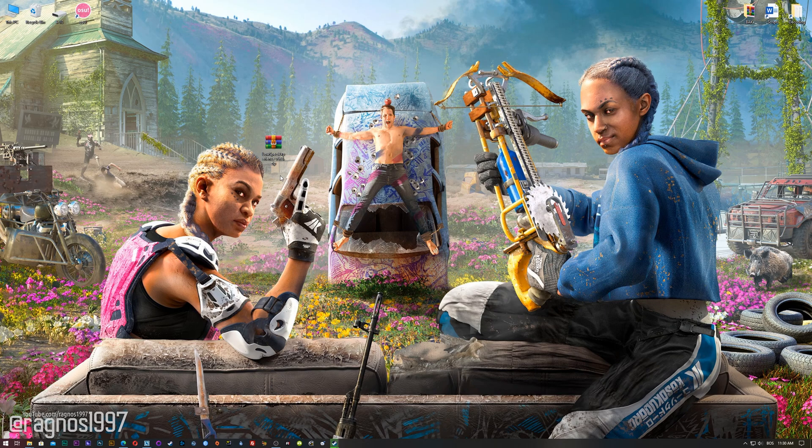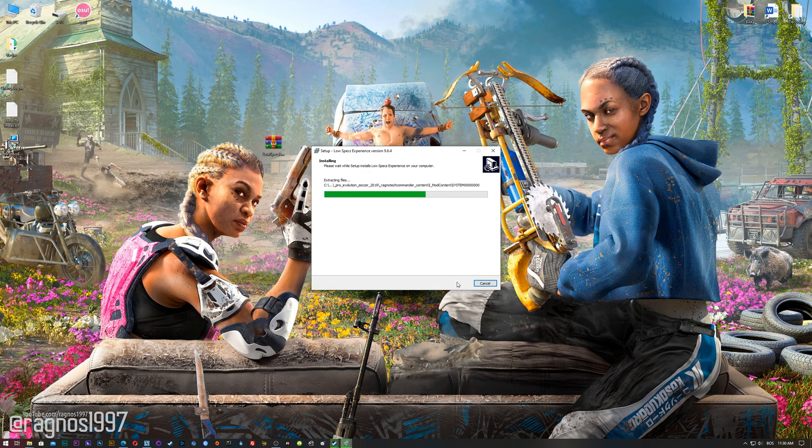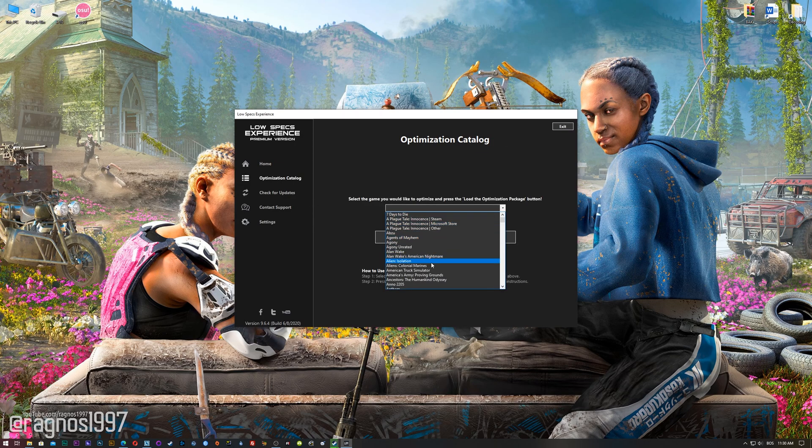Before we proceed with the optimization process, you will need to head over to my website and download the installation package for the Low Specs Experience. The download link is located in the description of this video. Low Specs Experience is a game optimization tool that I developed that will allow you to optimize your favorite games for maximum performance. Now start the installation process. Once it's done, start it from your Desktop shortcut and head over to the optimization catalog section. From this drop-down menu, select Far Cry New Dawn.